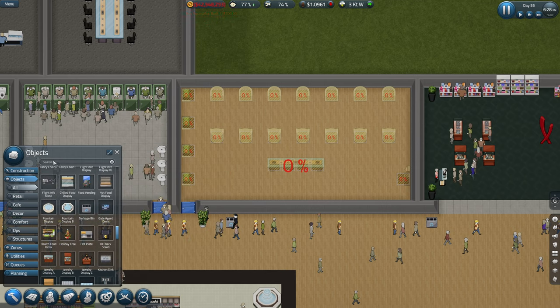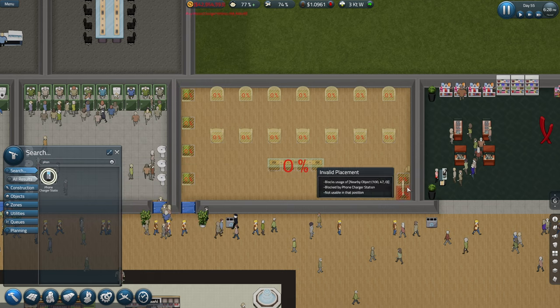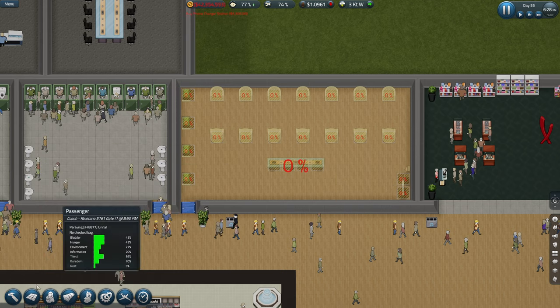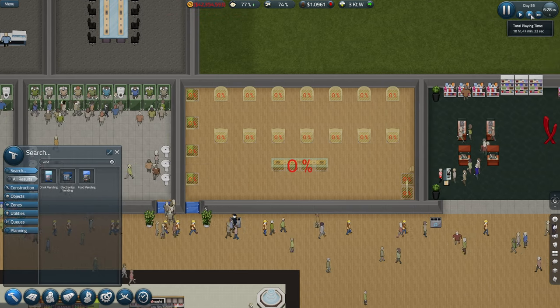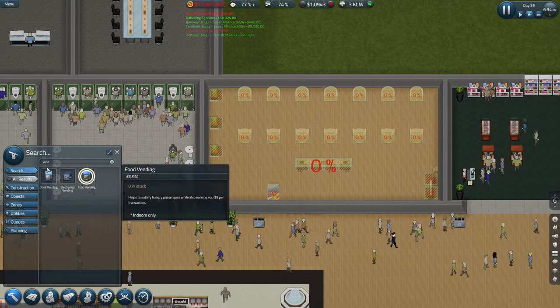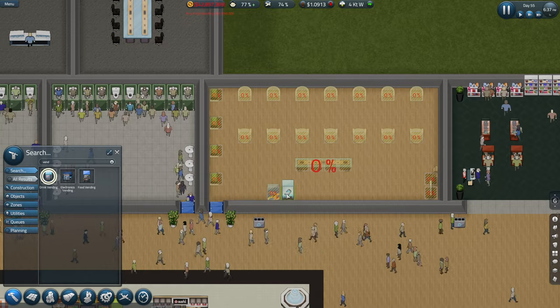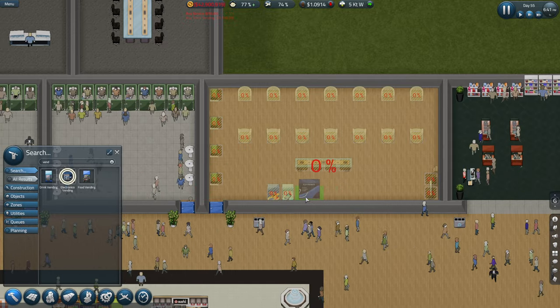What else should we put in here - phone charger point over here. They haven't got any drinks or anything - I need to put some vendors. Let's get it going again. Some food, some drinks. I don't know if this is going to get used but sure we'll find out.